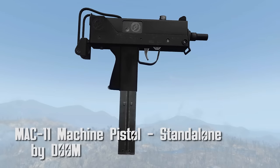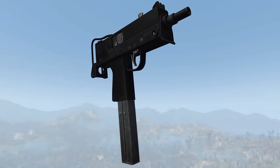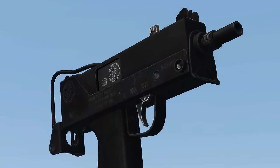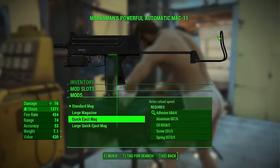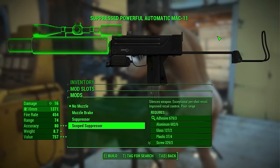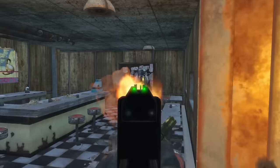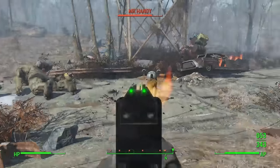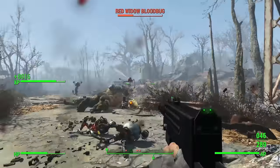Mac 11 Machine Pistols, standalone by Doom. Another entry from Doom. The Mac 11 is a subcompact machine pistol with plenty of bang for its buck, along with some pretty high recoil. The Mac 11 has nine receivers, three barrel attachments, two stocks, four magazine types, two sights, a muzzle brake, and a suppressor. As Doom mentions, the Mac 11 is best fired in short bursts. When I first installed all of the mods for the Mac 11, I just kind of went full auto and it's pretty difficult to aim forward — it just goes straight up in the air. I do like that small hint of realism; it's something minor but makes this mod that much better.